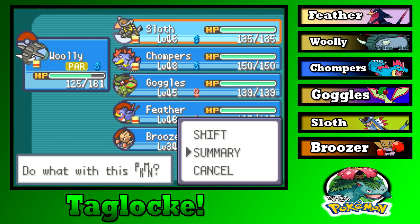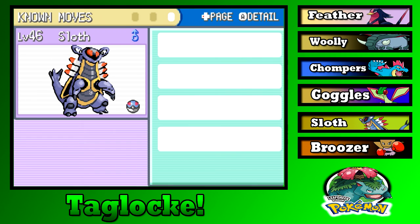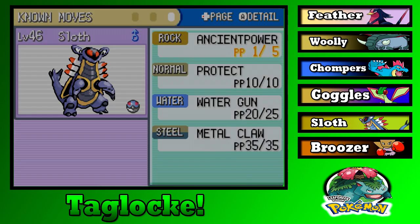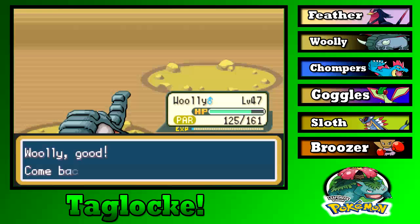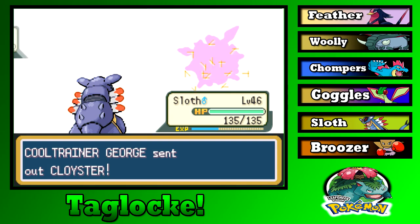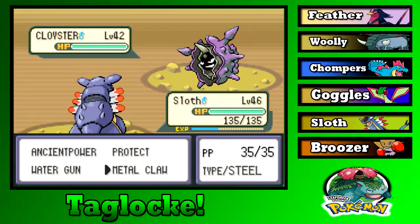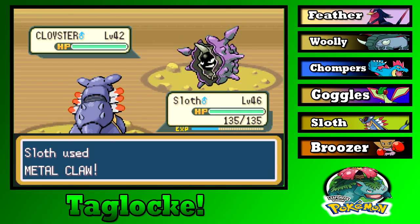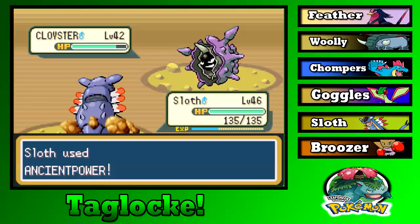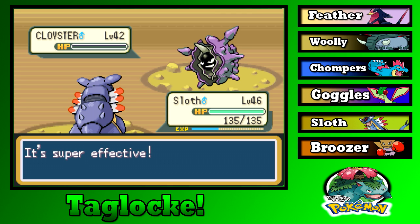Sloth could take the hit — he has Metal Claw, and Steel is good against Ice in this gen I believe. Let's give it a shot. He should survive at least one hit. Ancient Power and... it's super effective! Learn something new every day — I need to learn my types better.